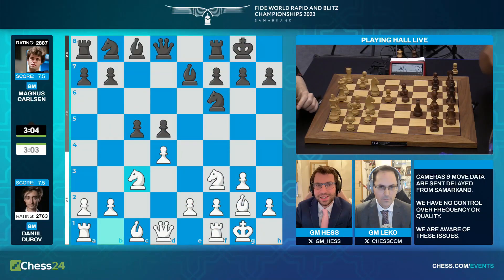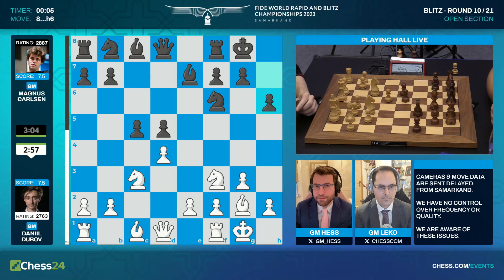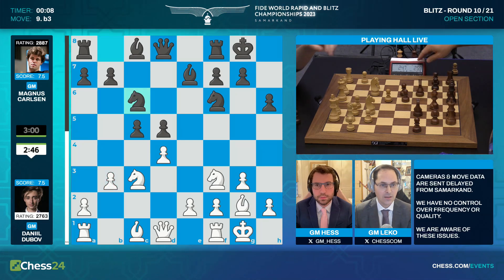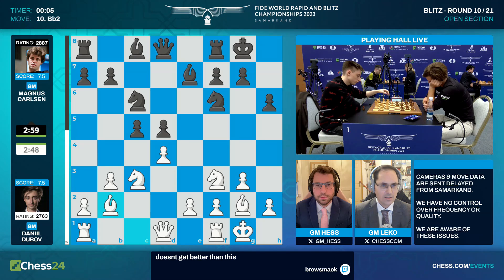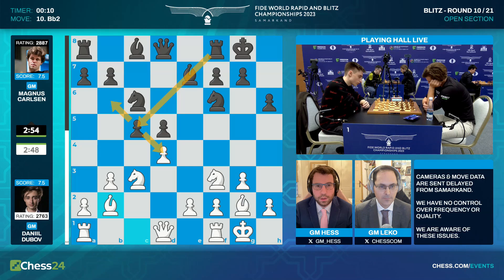Magnus seems to love this type of position where he can have the isolated queen pawn from the black side — he doesn't mind at all. While other people fret and hate having isolated pawns, Magnus says let's go, I'll get the activity around it. He plays the Tarrasch, turning a classical Catalan into a Tarrasch. Dubov from the black side was the one who introduced the Dubov-Tarrasch, but that's with c takes d4 and bishop c5 — a completely different spirit.